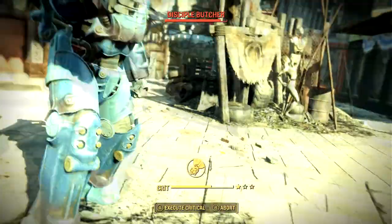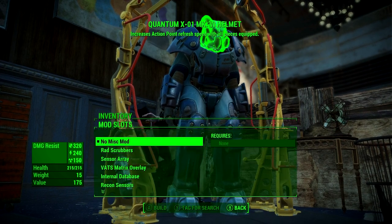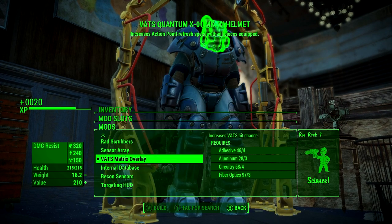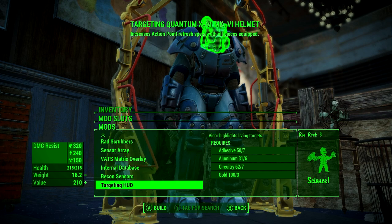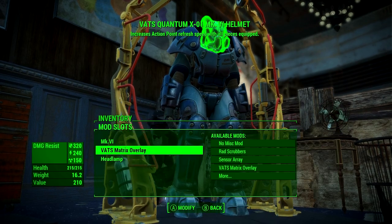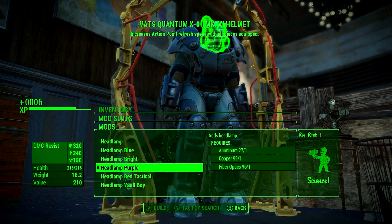For the helmet modification, I suggest using the VATS Matrix Overlay, which gives you an increased chance to hit in VATS — working really well with the faster action point regeneration from this armor's legendary effect. If you're playing a melee character, that won't be useful, so grab the Targeting HUD instead, which works effectively in sneak builds especially at night. Also, the headlamp is important — on the X01 suit the eyes light up, and I'd suggest red or purple to complement the blue.